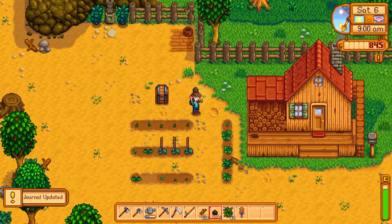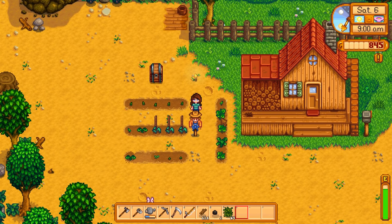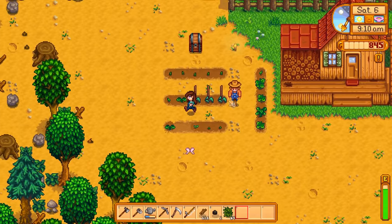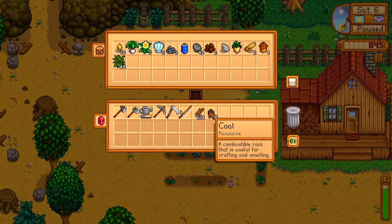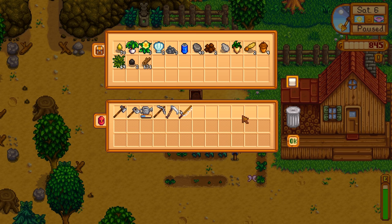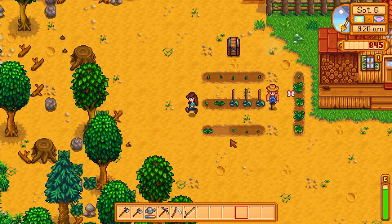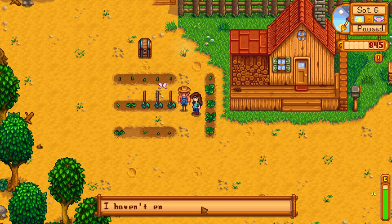We have our scarecrow now. Let's just plop him down right here for now. I think that'll be good enough. He'll be able to protect all of our crops, hopefully. And let's put the rest of our materials away so we don't take up any space. We don't have the backpack yet, so we want to have plenty of space in our pockets. Now we have a scarecrow — look how cute he is.